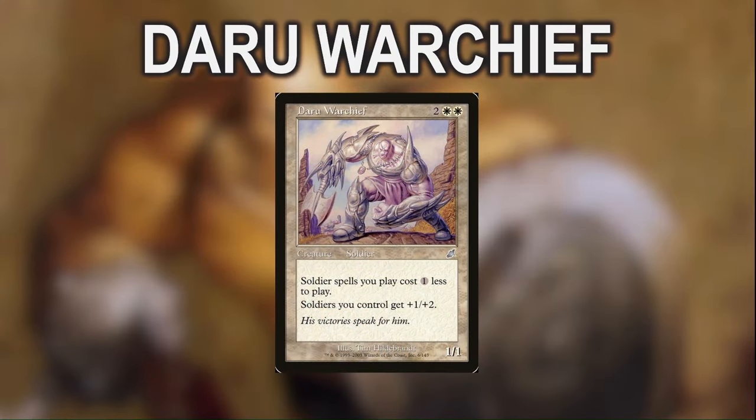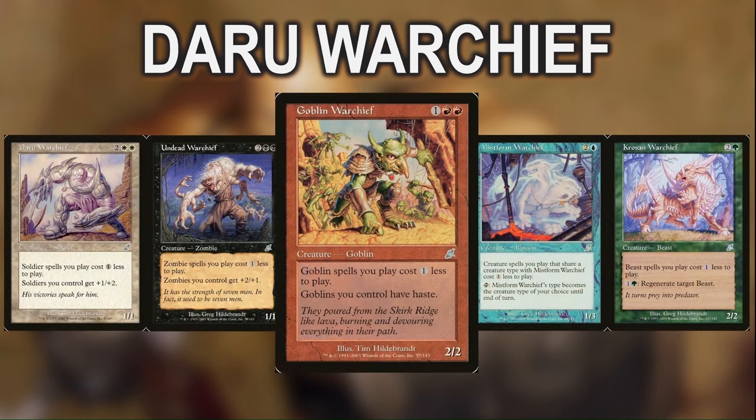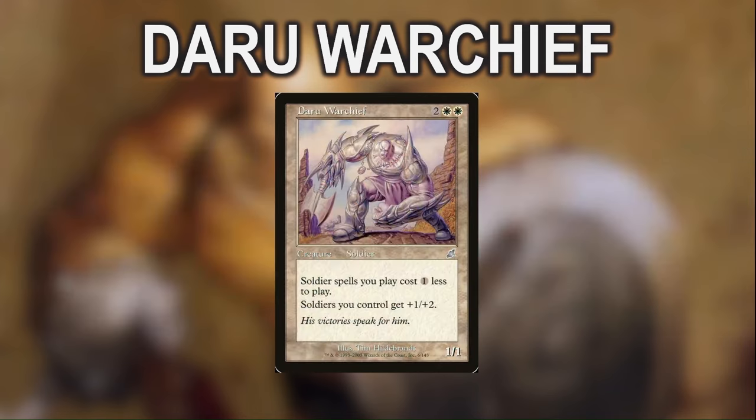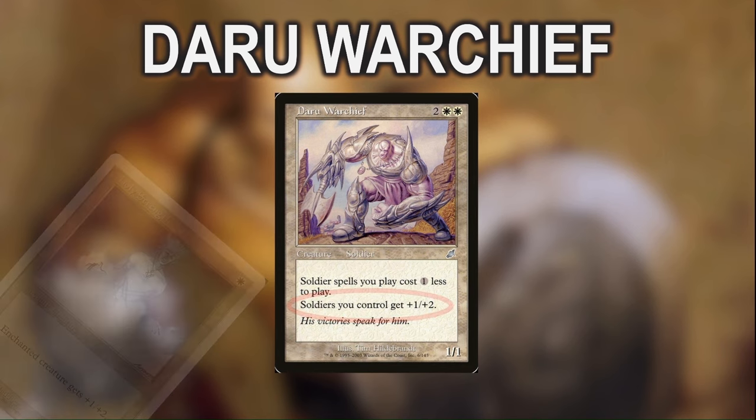Daru Warchief comes from Scourge's Warchief cycle, the most famous of which is Goblin Warchief, which saw significant 60-card play back in the early 2000s. The Warchiefs all give creatures of a certain type a cost reduction, plus a buff of some sort, and the one I decided to build around is the soldier member of the cycle. This 4-mana 1/1 may not seem very good at first glance, but its static ability giving all of your soldiers +1/+2 actually affects itself as well, so he's a 2/3 that gives all your other soldiers a holy strength too. And we have a lot of soldiers in the deck.